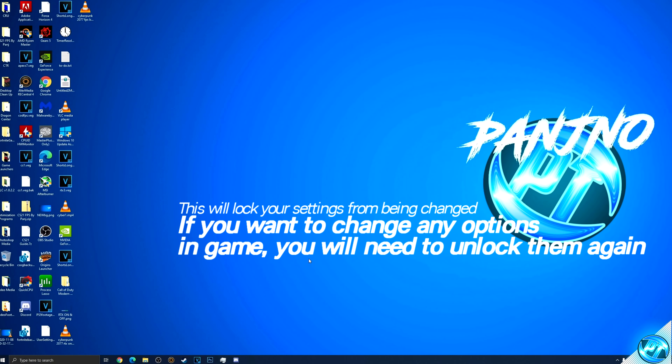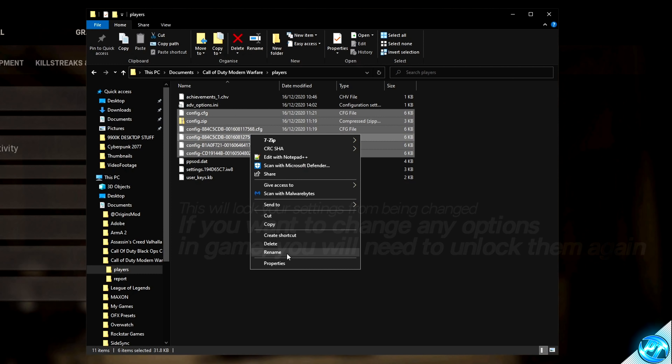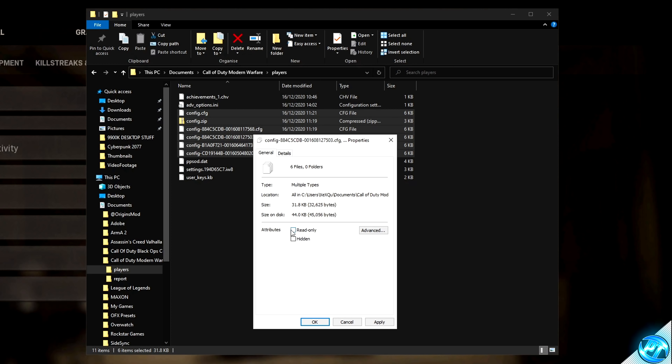Do bear in mind that any in-game options you wish to change in the future will not be able to be changed unless these files are unlocked. If you do wish to come back and unlock these files, simply right-click on all of them, go to Properties, and unselect Read Only. And similarly to lock them again — Read Only, Apply, and OK.